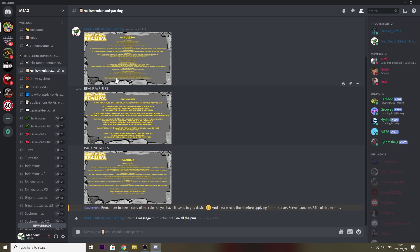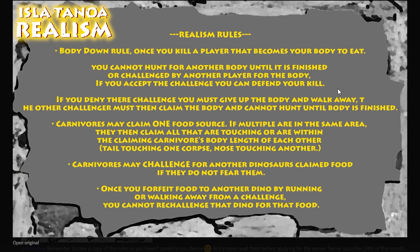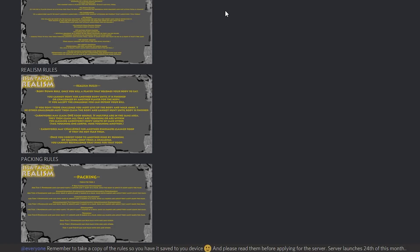Moving on to realism rules — the body down rule. Carnivores may challenge for another dinosaur's claimed food if they do not fear them. You cannot re-challenge that dino for that food either. Check the realism rules, copy them down — save them to your phone or desktop, wherever you want.